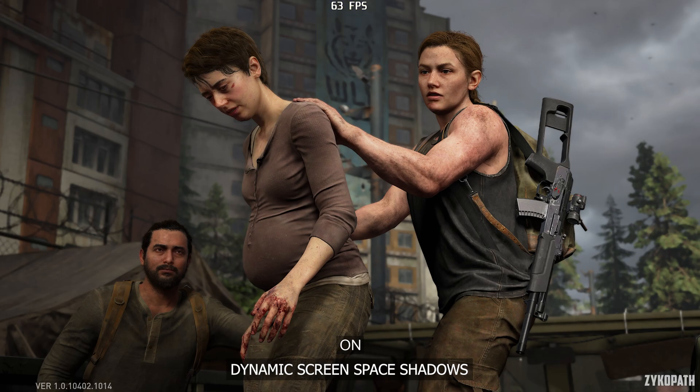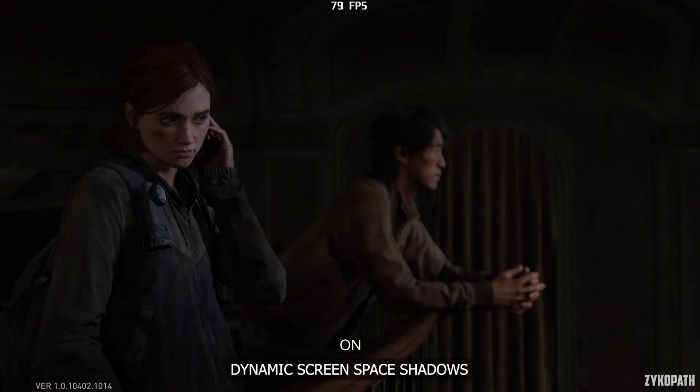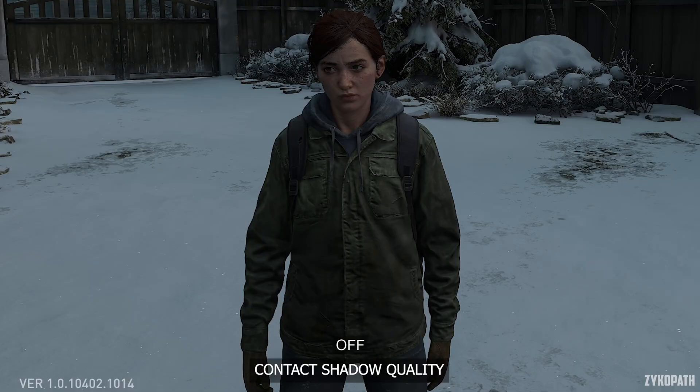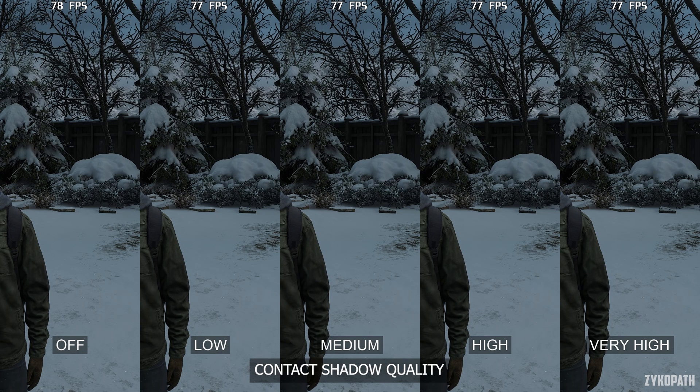For the dynamic screen space shadows setting, I tested many scenes in cutscenes and gameplay, and I still haven't found a scene where it makes any difference in either image quality or performance. Maybe this setting is broken, or I'm not looking in the right area. The contact shadow quality setting has a subtle impact to image quality, specifically on characters, and performance seems to not be affected — so keep this one maxed out.